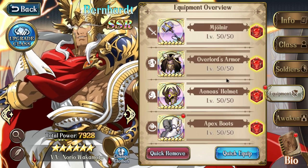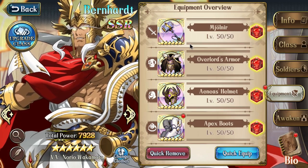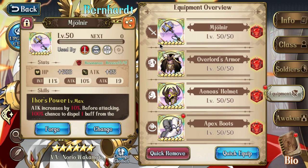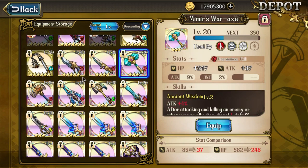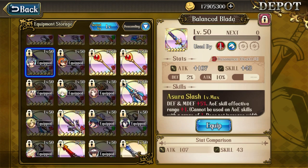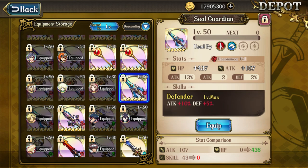Next we'll look at his equipment, and his weapon choice depends again on what you want to do with him. I'm planning to use him to try to strip buffs, so I'm gonna try him out with Mjolnir — use him as a single target attacker and get an extra buff strip when he's attacking. You can also use Mimir's War Axe for a similar reason, or Bloodsword Hunting. If you're going with the Sword Dance build, you'd want to give him a Balanced Blade to get a really huge AoE span. If you're sticking to PvE, or just want to jack his stats even more, then you can give him a Seal Guardian and protect some seals.